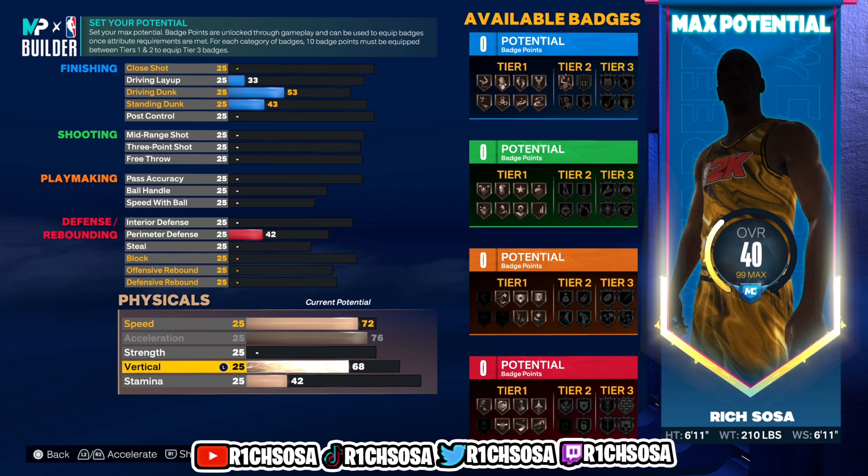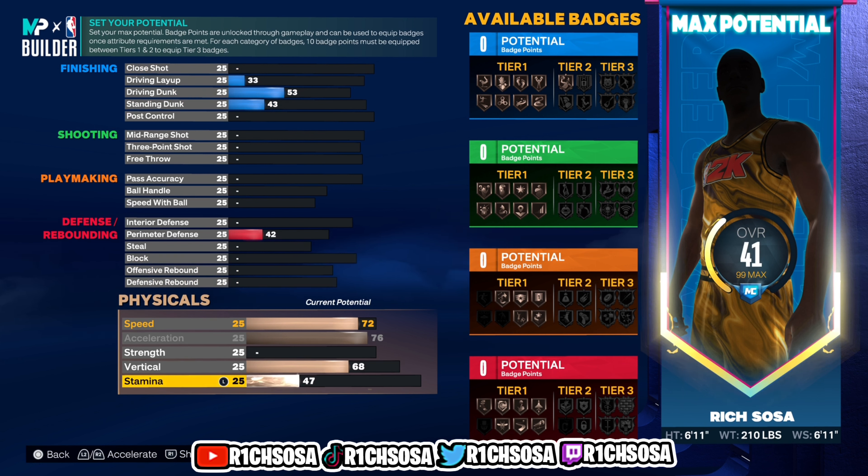If you want to get more badges out of this build, go ahead and leave your vertical at 68. But if you want to, you can go with 75 to automatically guarantee contact dunks. From here I'm going to move on to stamina — I'm going to go with 90 — and right there we're all set to move forward.